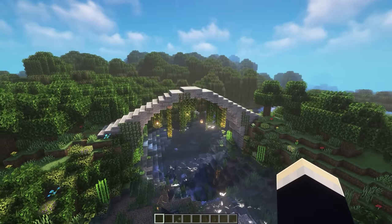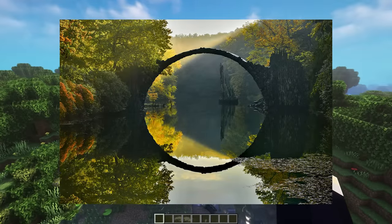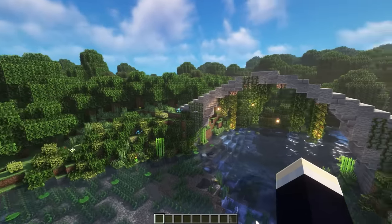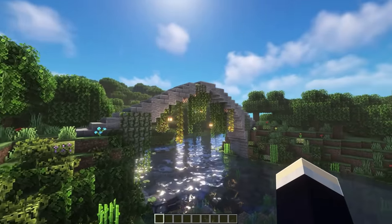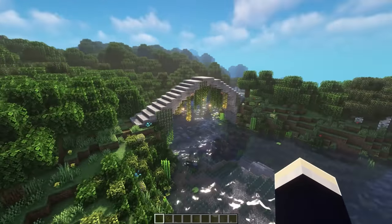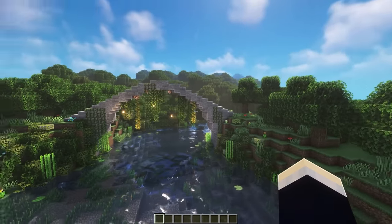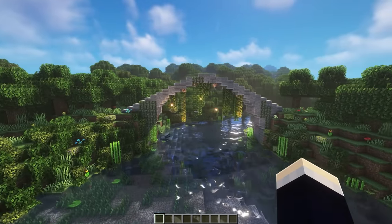Next up, we have this aesthetic bridge design. This is actually based off of a real bridge that exists — it's called the Devil's Bridge. I did put my own aesthetic twist on it. I added a whole bunch of leaves and vines and stuff, and the shape is a little bit different as well. It's definitely just a really interesting and unique looking bridge that you could add to your world, as it's more of a circular arch shape instead of just a straight across kind of thing.